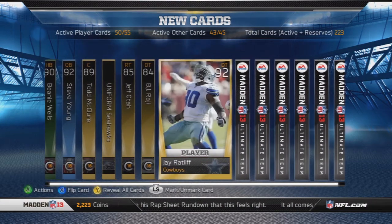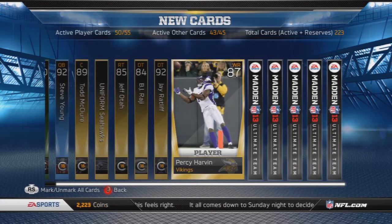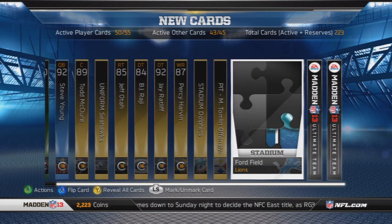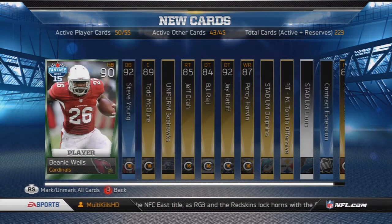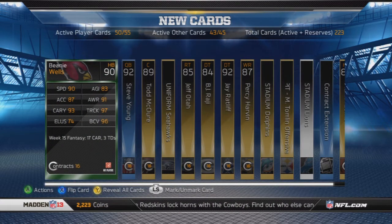But the third pack, it steps it into gear, I will say that. Jay Ratliff, probably one of my favorites. And Percy Harvin — he's probably one of my favorites too, just because of the sheer amount of talent he has. And right there I got a Ford Stadium piece. I believe I sold that one for 45,000. So I guess that was a good pack.